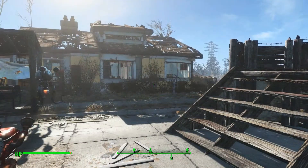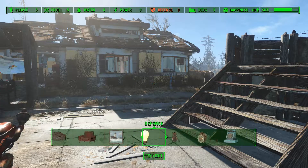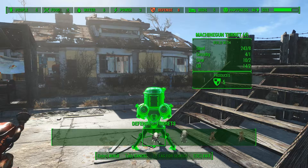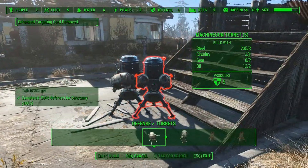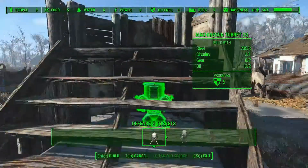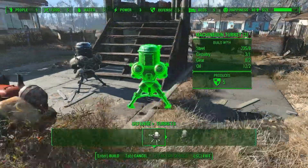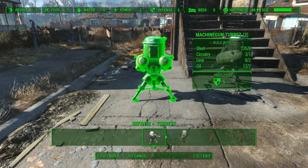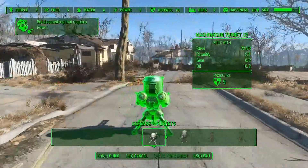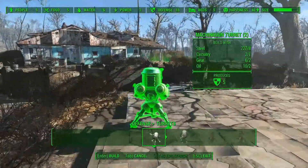That mission is to build some turrets, so I'm going to go ahead and do that and show you exactly what I can do here. This is a basic turret here — let's put one right here. As a matter of fact, let's go over here and put a turret here too, just so we have something in the rear here.